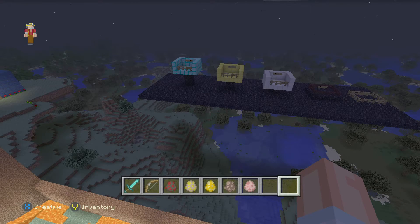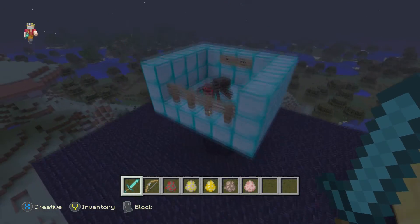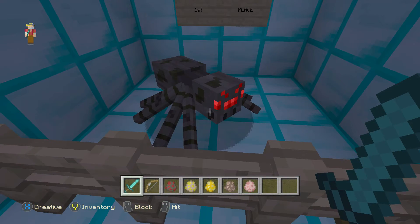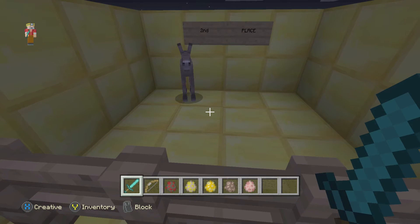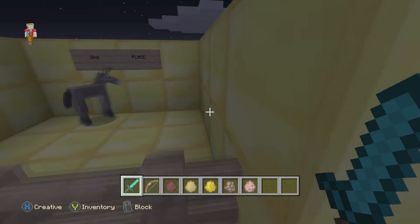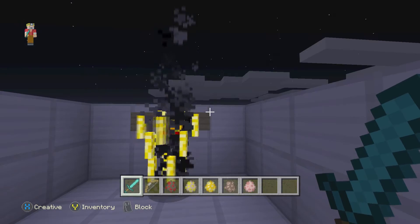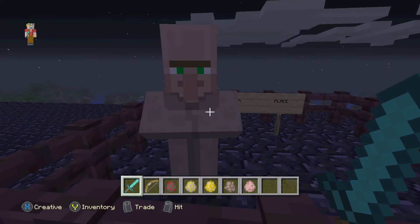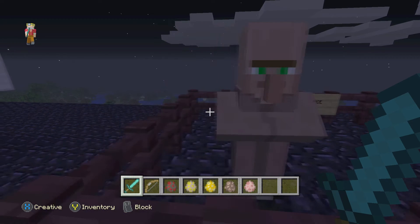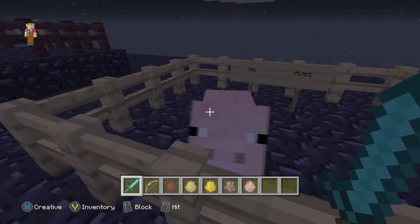I'm going to put these guys in their podiums. Here's everyone in their podiums. In first place, from the Classic Division, the spider. In second place, from the Biome Division, the horse. In third place, from the Under Division, due to a despawn, the Blaze. In fourth place, from the Territorial Division, the villager. And in fifth place, from the Farm Division, the pig.